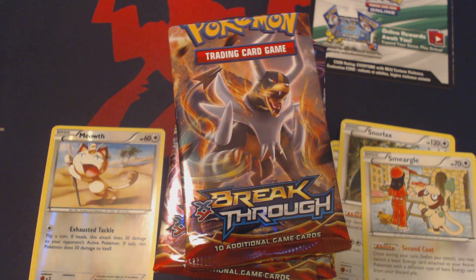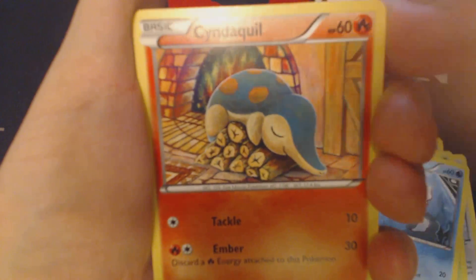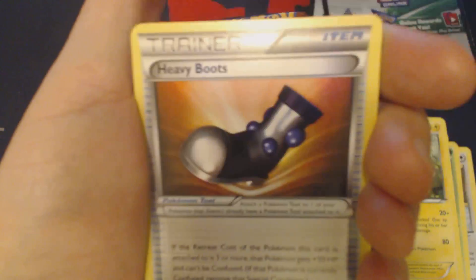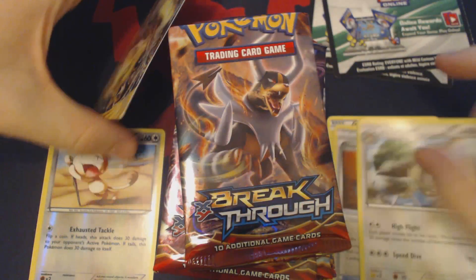Second pack. Each one of those code cards unlocks one booster pack of the Breakthrough set in the Pokemon trading card game online, which you can find at www.pokemontcg.com. Chespin, Starly, Goldeen, Cyndaquil, Hippos, Stunfisk, Fisherman, Heavy Boots, Marowak Break, and Noctowl.